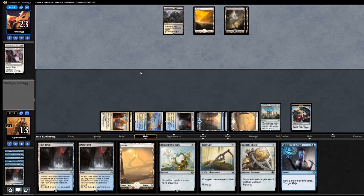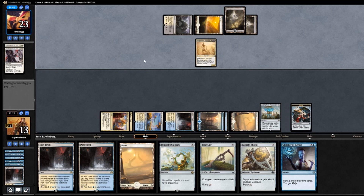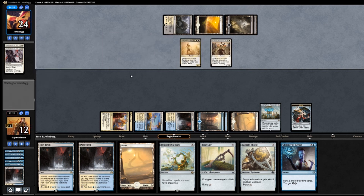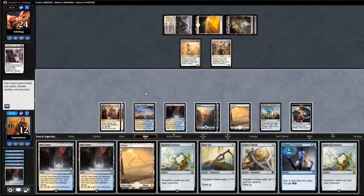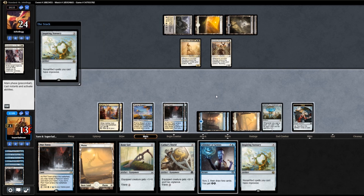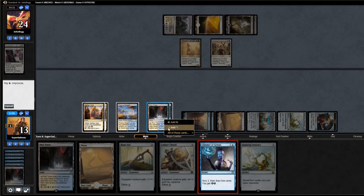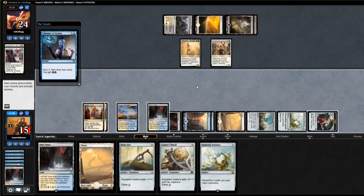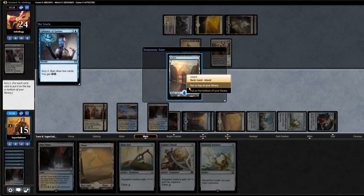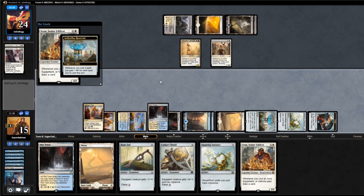Discard Port Town. It's going to be Wayward Servant and then the Mummy. Mummy Paramount — drains us. Let's do some fun things here. Port Town, reveal Plains, go Statuary, tap down our basics — gain one life. Now all of our artifacts tap for mana. Glimmer of Genius — tap, tap, tap, pay one blue, gain two life. Top Sram, bottom the land. We get two Srams — alright, pay one colourless one white, play Sram, go up to 18. Play Bonesaw, draw a card, gain some life. Another Reservoir. Play Cathar Shield, draw a card, gain some life. Another Cathar Shield — play Cathar Shield, draw a card, gain some life, up to 33. Another Statuary.